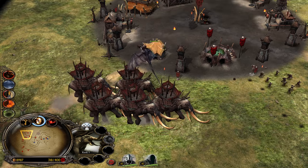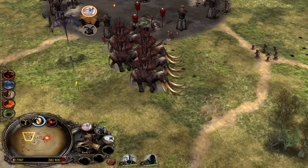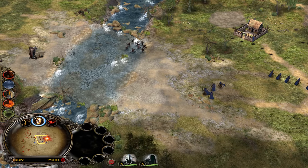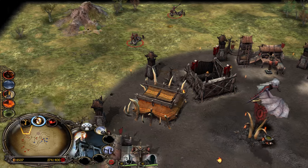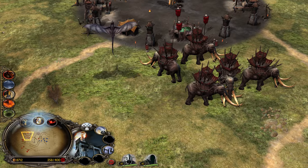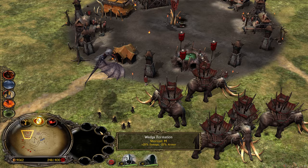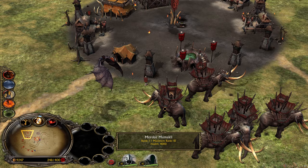We have many Mumakil. Let's make five to have the perfect number to put Haradrims on top of them. We can also stop making more Orcs because we want to save command points. Orcs in the latest stages of the game are not very useful. I wish we had Drama Trolls because Drama Trolls also give leadership to the units on top of the Mumakil — Haradrim units or Archers.